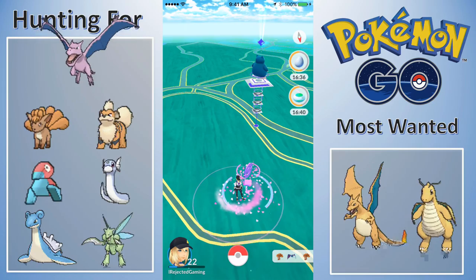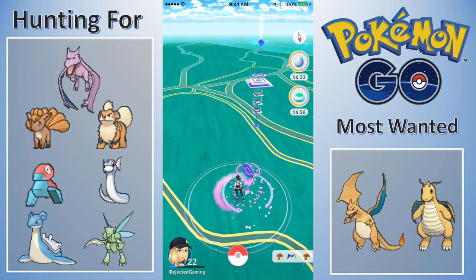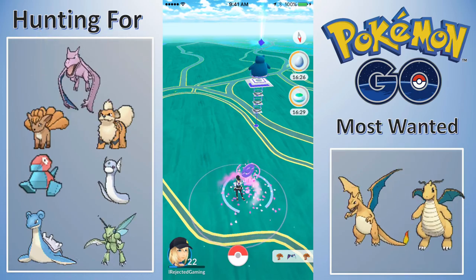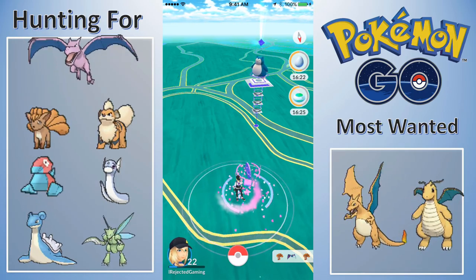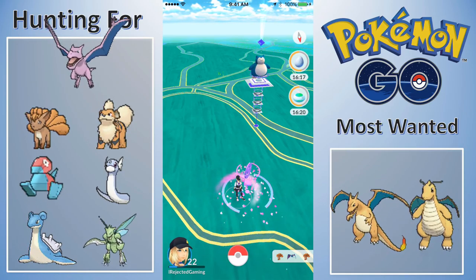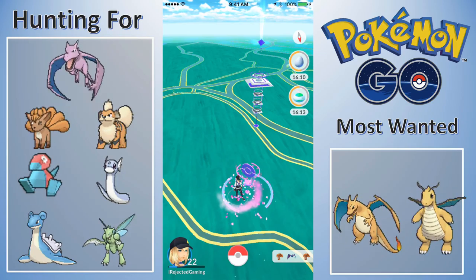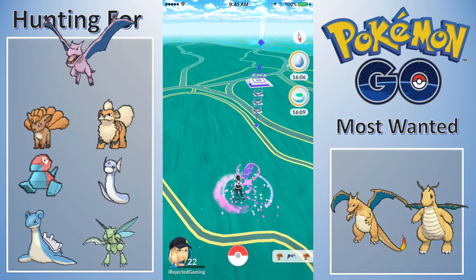I'm probably gonna have to get a better Vulpix - at least a 500 CP, which means I'm probably gonna have to egg hatch it or level it up pre-evolution. I'll need to get some extra Vulpix candies to get my powerful Ninetales. When it's all said and done, excluding legendary Pokemon, I would love to have a team of Ninetales, Arcanine, Charizard, Dragonite - a bee just committed suicide.